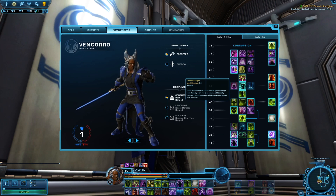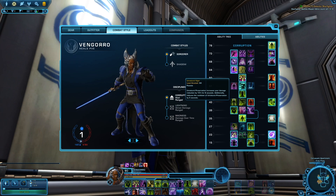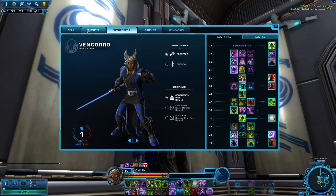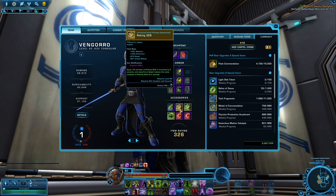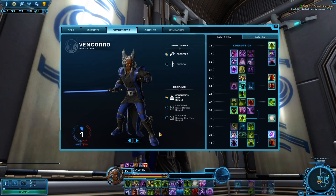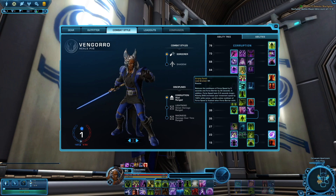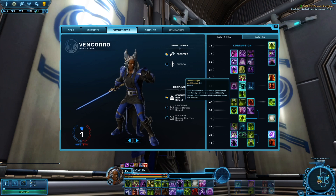Next up, Unnatural Vigor — it just increases your self-heal so you don't have to heal yourself quite as much, and it gives you some damage reduction. It's better than the other options. There is an argument for Surging Speed because it reduces the cooldown of Force Speed and Force Barrier, and if you combine that with your legendary implant — Polarity Shift is increased by five seconds and reduced by five seconds when you use Force Speed — so you can have Polarity Shift up more often. But more often than not, just having a self-heal and damage reduction is going to be better. In hard modes and nightmare content, Surging Speed will end up making a big difference, but if you're just learning story modes, just take the self-heals.